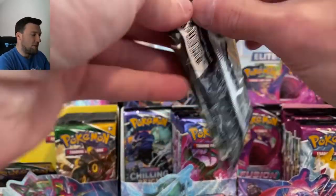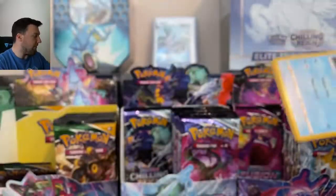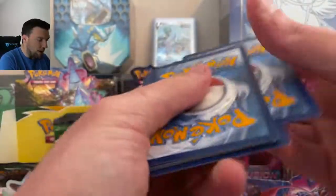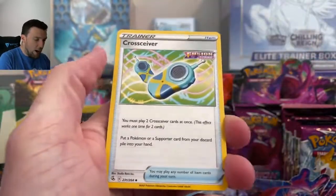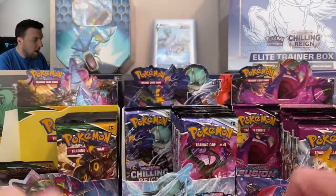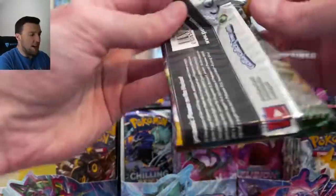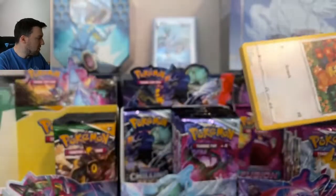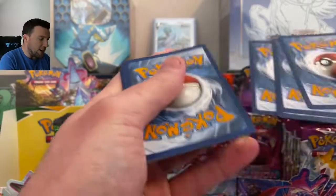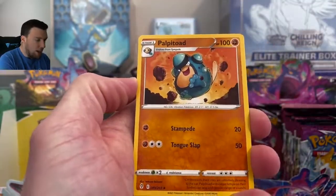Very, very nice. That is going to take us into next Saturday for sure — unless Fusion Strike wants to show up to the party with some rainbows. Fire Energy — that was a fire pack for sure. Swampert and an Oricorio. Hashtag last pack magic out of each box here today. This has been fun — it's always good getting to open up this many packs. Next Saturday's video will be the second half of these booster boxes, another 54 packs.